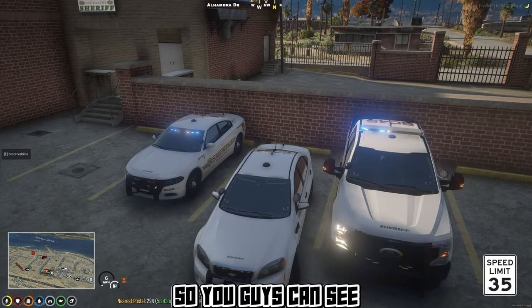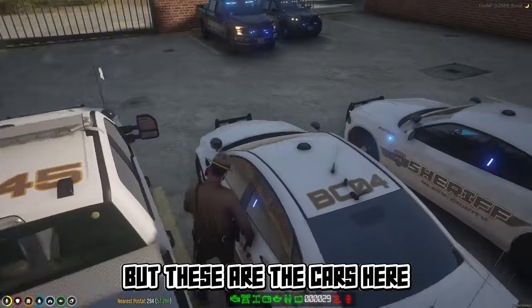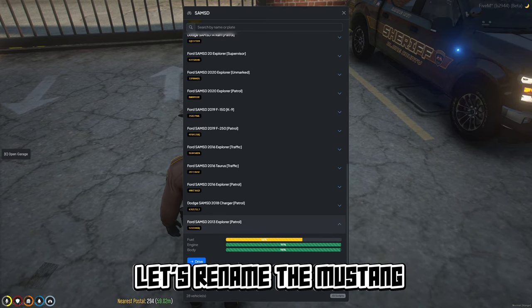I don't think I've done a tour of the inside of the station since we got it, so I think I'm going to go ahead and do that now so you guys can see what the inside looks like. These are the cars — at least some of them. Let me rename the Mustang real quick.